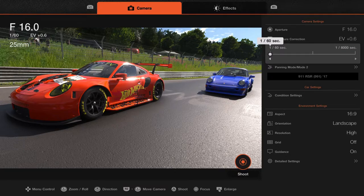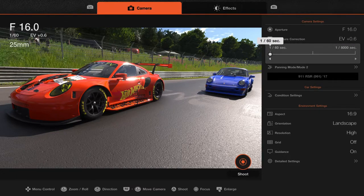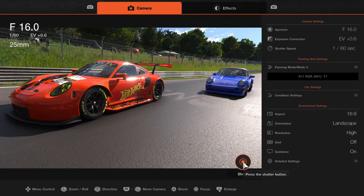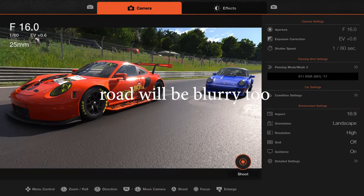Shutter speed - this is going to make it look like actual race speed, like what you see on TV. If you want to freeze everything, you put it in this mode. When you shoot it like this, the cars are going to look blurry - just like if the cars went right by you. Shoot it like this and you'll see the cars will be blurry, the road not as blurry.